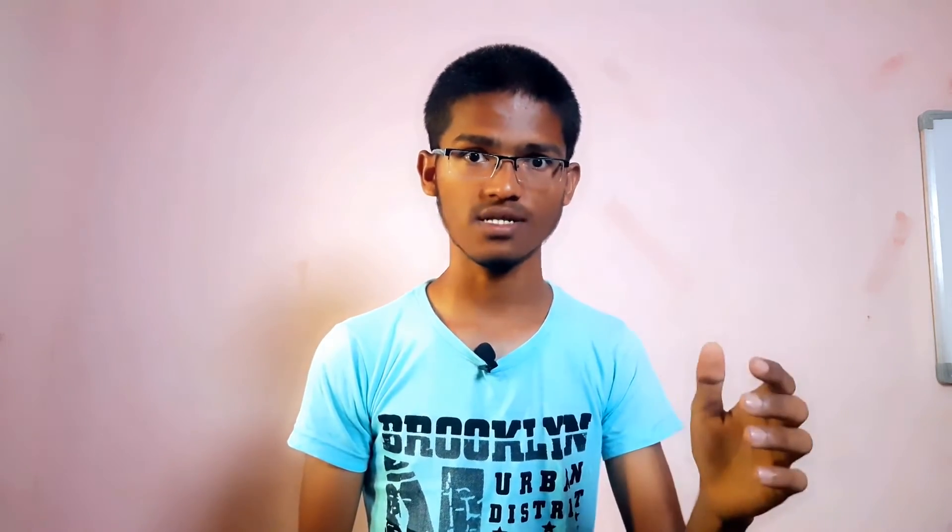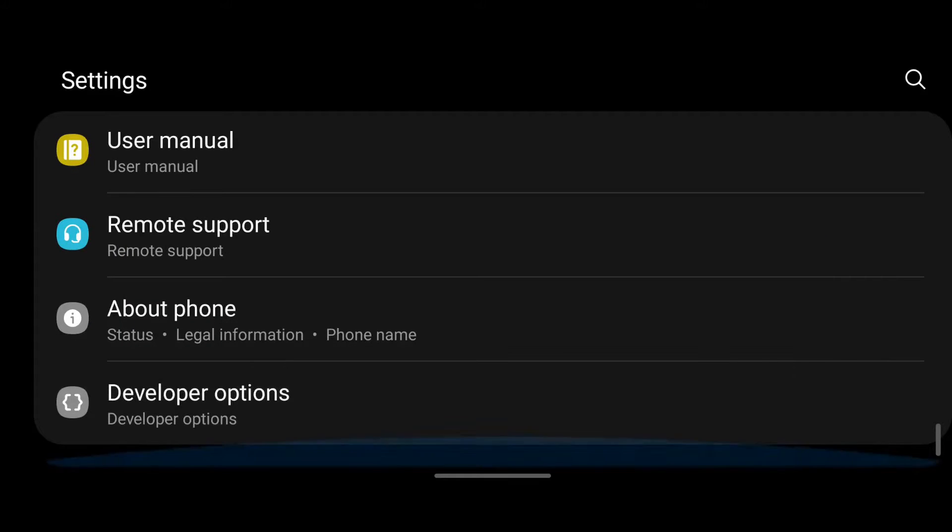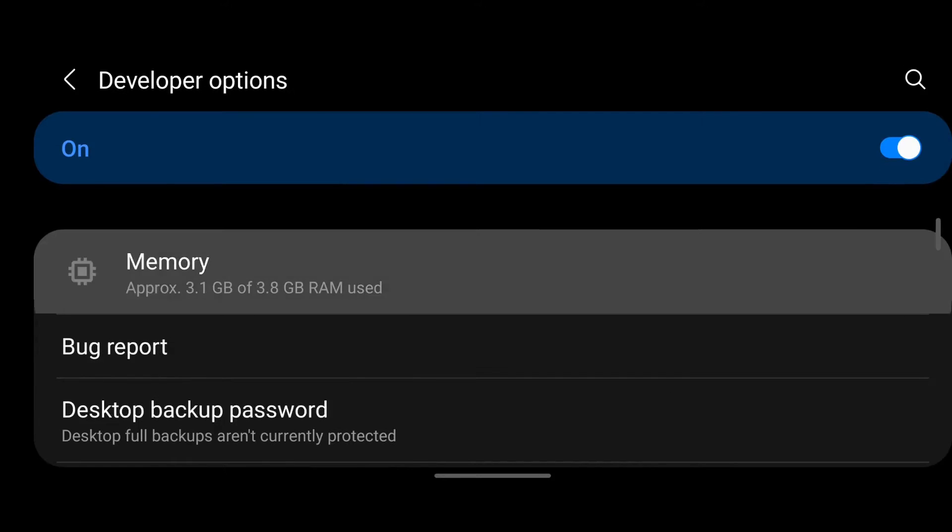I have a Samsung Galaxy M30s and it has 4GB RAM. How much of that 4GB RAM can I use for applications like Facebook, YouTube, gaming, or video editing? And how much RAM is consumed by the system — the Android OS and the system UI? I'll open the screen and show you how much RAM is consumed in my smartphone.